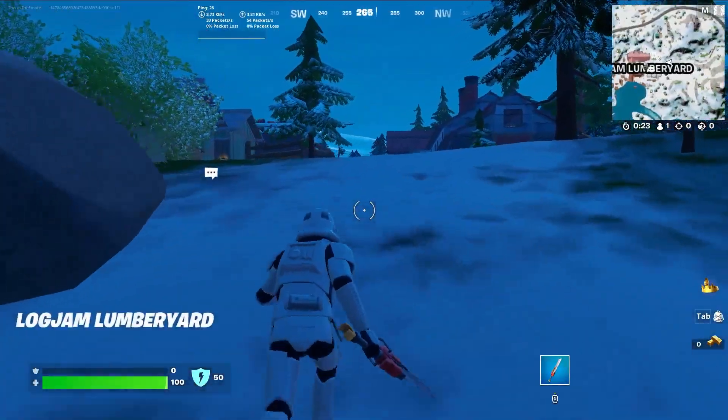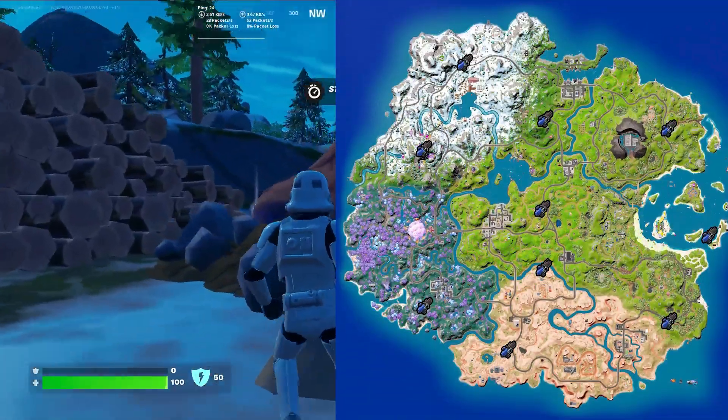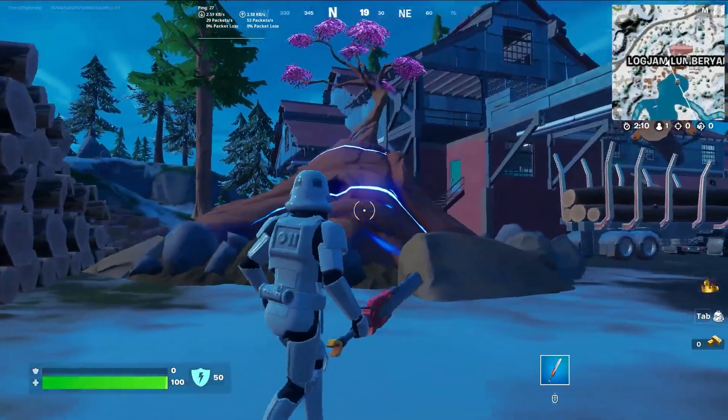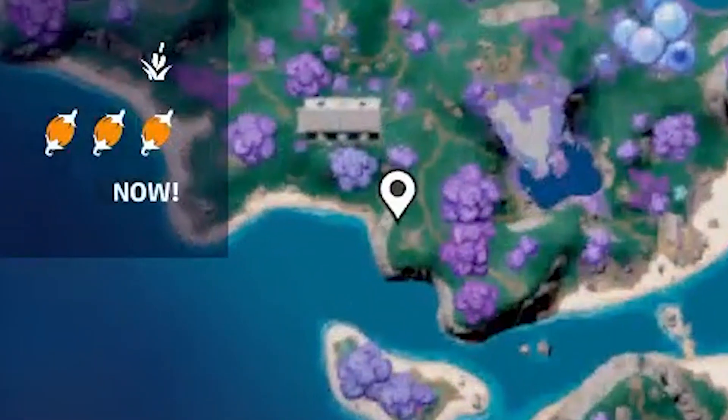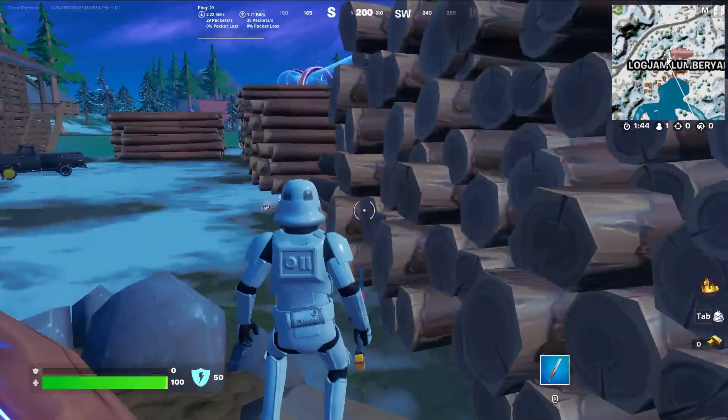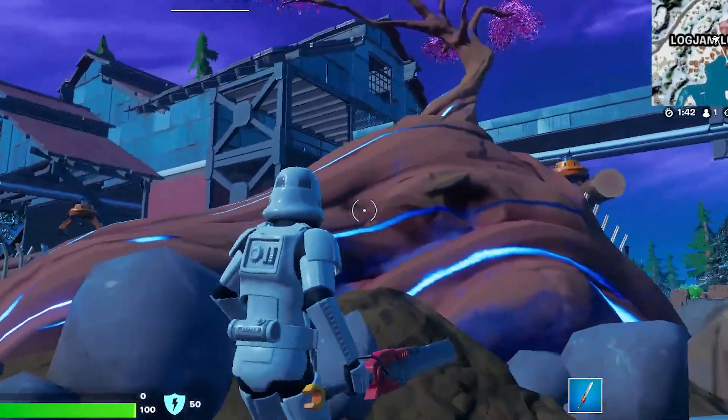The Indiana Jones update is here and I'm going to show you everywhere you can find the new grappler gun. In Logjam Lumberyard you can see that the roots are branching off into trees now. Down here you can see Dusty Depot and the Shark back, and I think it's because of these roots — maybe more places will return because of them.